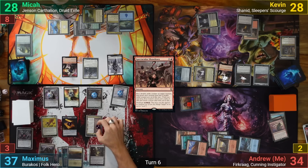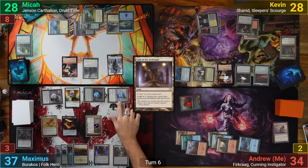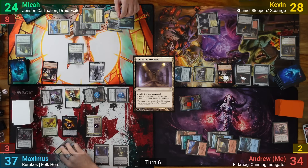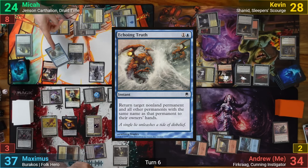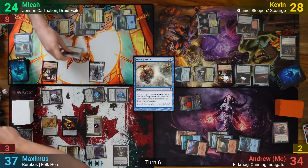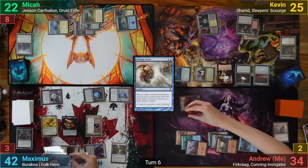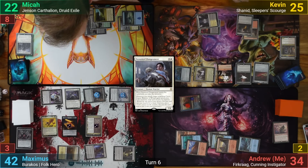Maximus draws and ticks up Furcrag's Retribution. He plays Vault of the Archangel as his land drop and moves to combat, swinging everything at Mika — dealing him 4 from Barakos' trigger and making 4 treasures. Mika blocks Barakos with a human and the Mindblade Render with his Goblin, then Maximus activates Vault of the Archangel. Mika casts Echoing Truth targeting the Angel token; Maximus responds by tapping his Angel to destroy Hero of Precinct One. Maximus gains 5 from lifelink, Mika takes 2, Kevin draws 2 and loses 2 from Catapult seeing things die. Maximus casts Seasoned Dungeoneer in post-combat, taking the initiative and finding a basic land.